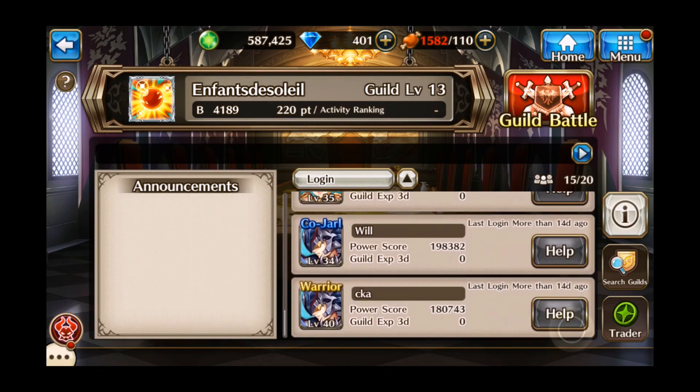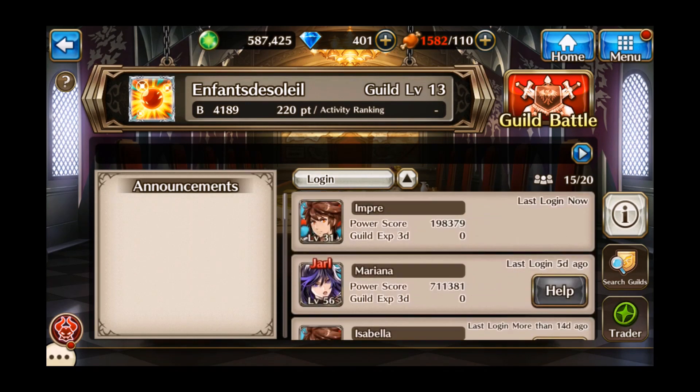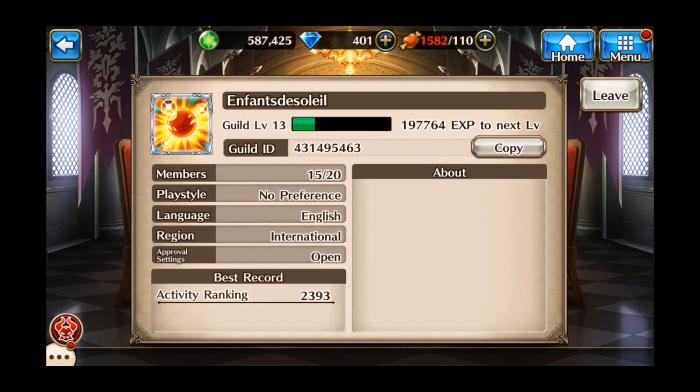Yeah, I had a guild but it looks like everyone in there has gone. How do I leave? Information... leave. Yes, you've left the guild.